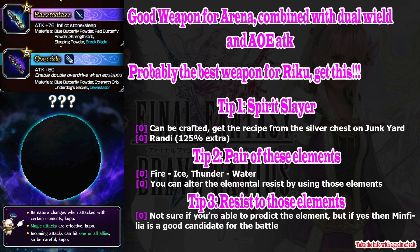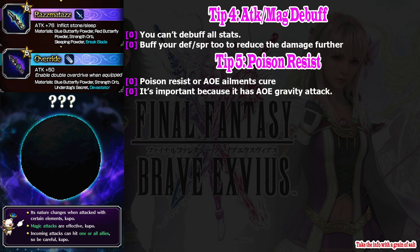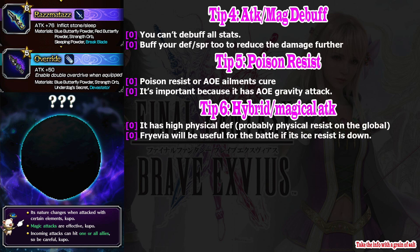Tip number four: attack and magic debuff. You cannot debuff all of its stats — only attack and magic — so better do that to reduce the damage. And of course, don't forget to buff yourself. Tip number five: poison resistance. If you don't have enough equipment, try to have a character able to recover your party from poison, because Spiritmorph can do a gravity-like attack which leaves your health in critical condition. If you don't recover from poison, characters may die from the effect.